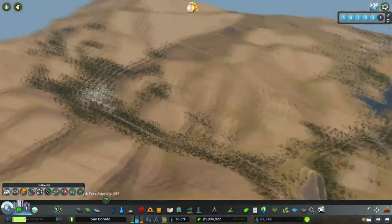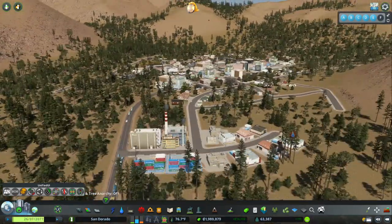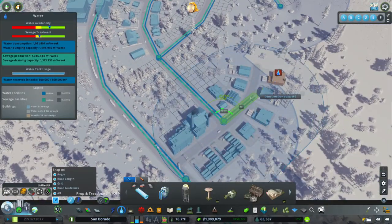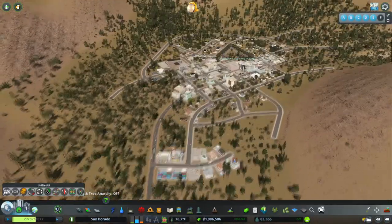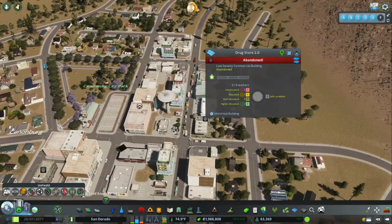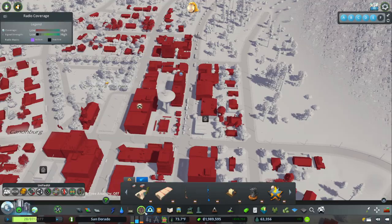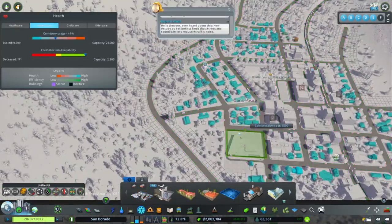We're going to go look at this little area. I added some industry just because they were having some goods issues, but it didn't solve it. Wait — you don't have any cemeteries. Well, that could be problematic.